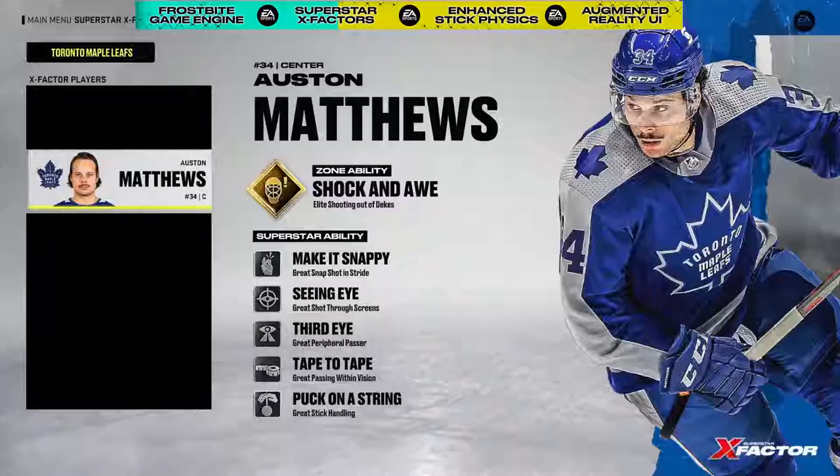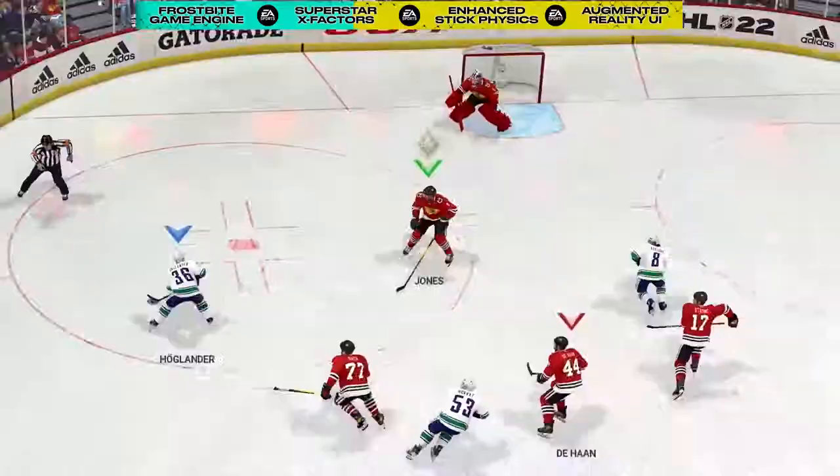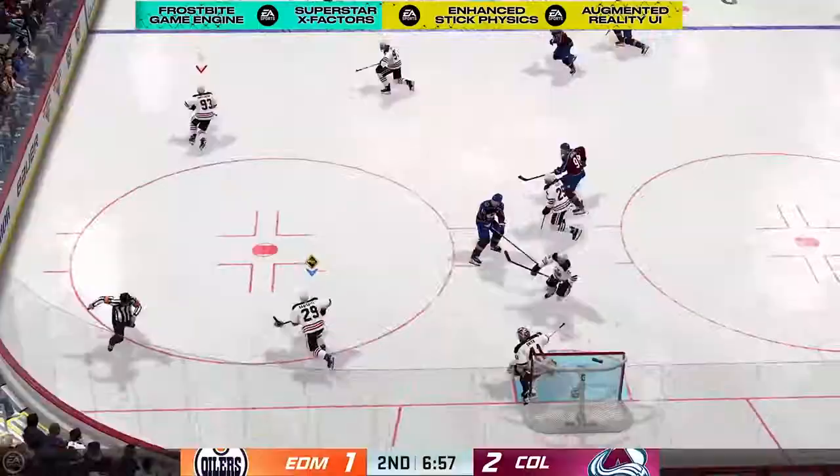The game features 29 different Superstar X-Factor abilities assigned to players in two tiers, Premier Zone abilities and Secondary Superstar abilities. So whether it's Matthews' patented toe-drag wrister, Seth Jones' uncanny ability to intercept putts, or Vasilevsky's acrobatic robberies, you'll be able to recreate the league's most iconic abilities and use them to gain an edge over your opponent.